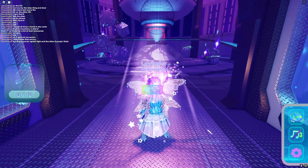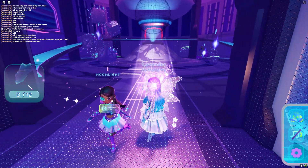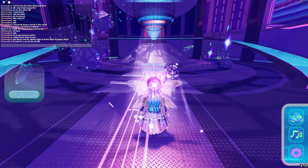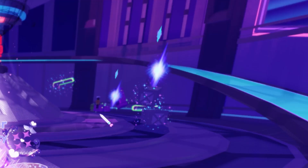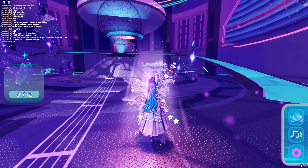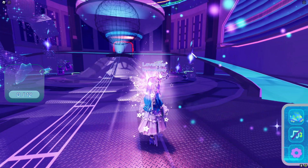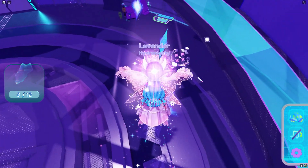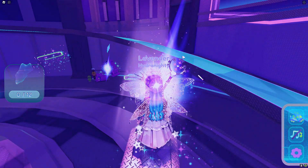From here we're going to have to find 12 shards, and these can be found in the rifts that you see here. Each rift contains three shards. So let's go to the first one right here — just basically jump on to the box and enter.